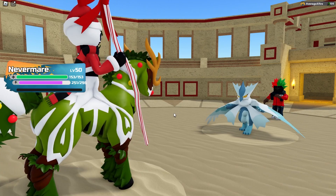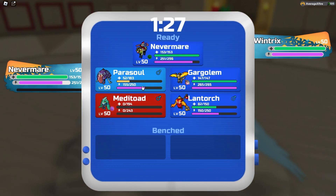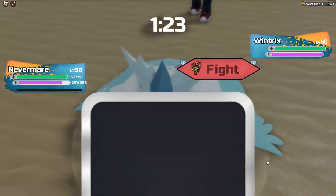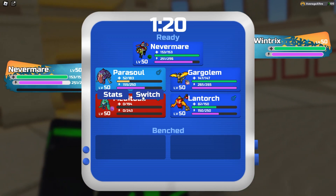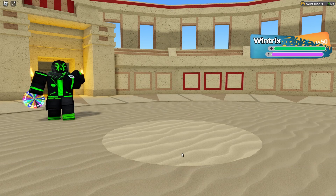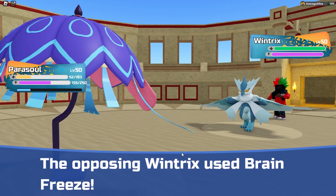They send out the Wind Tricks — that's an issue. I don't know if we have a ton to help with the Wind Tricks. We might just have to sac Parasoul and then go into Landtorch. So that's exactly what we're gonna have to do here.